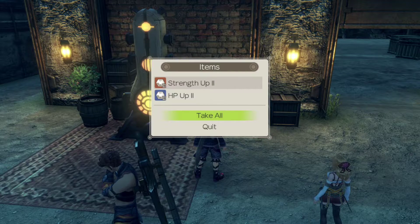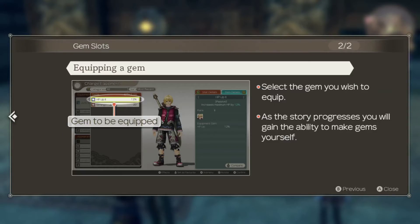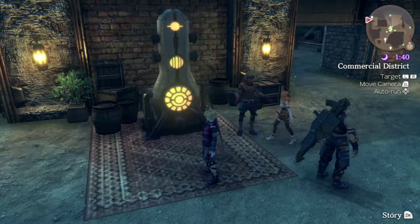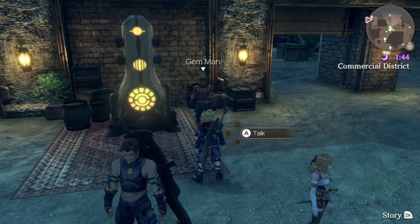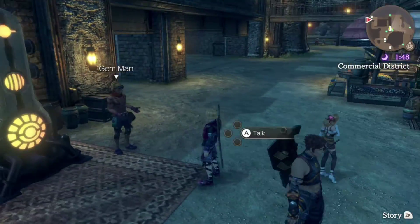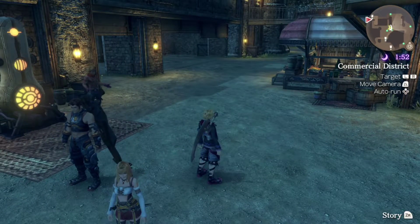By speaking to this fella we actually get our first two gems — strength up level 2 and HP up level 2. Very nice gems, and I'm going to show you exactly what we do with them. It's worth noting that we can make our own gems, but not at the moment. When we are able to do so, we literally come back to this furnace and use ingredients we've been picking up to create strong gems to boost our stats and give abilities to our gear.